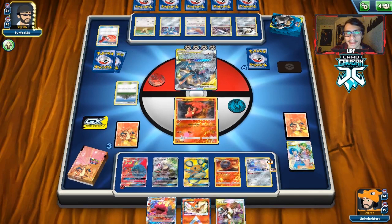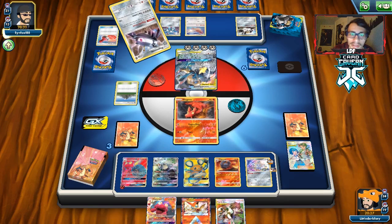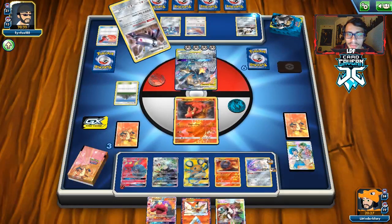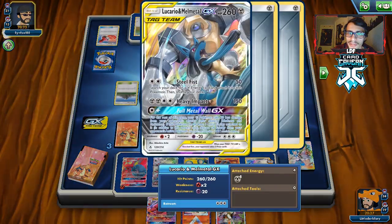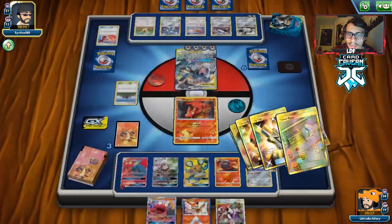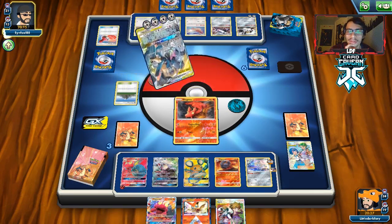My opponent's going to go for Air Mail. Hopefully they knock me out and don't go Great Catcher. If they got Great Catcher and Stamp off that Tate and Liza, that's pretty bonkers — a pretty busted Tate and Liza for five. Let's see if they have any more Stamps in the deck. They might be playing Power Plant too, but very low chance because they need Malamar. Maybe they can Heavy Impact me instead — we still have a Great Catcher though. They're just going to knock me out.